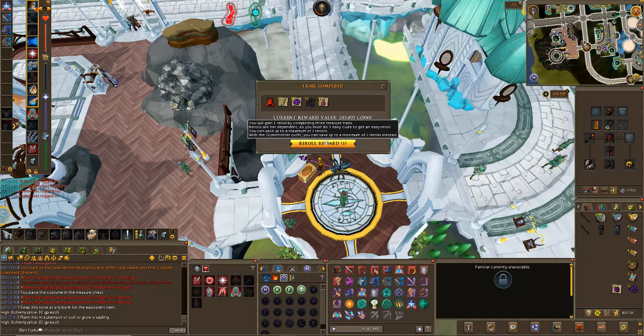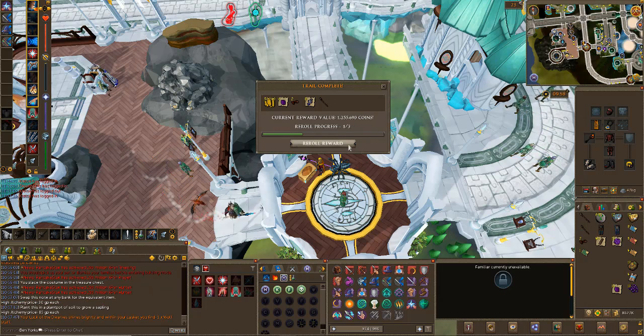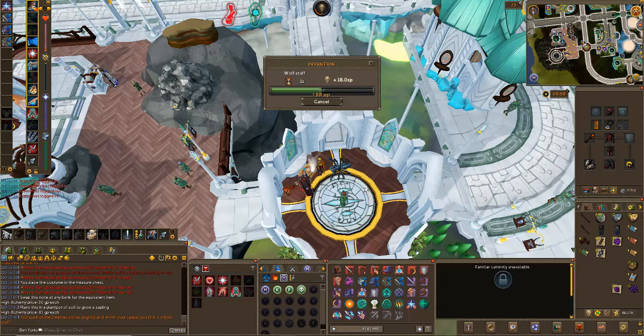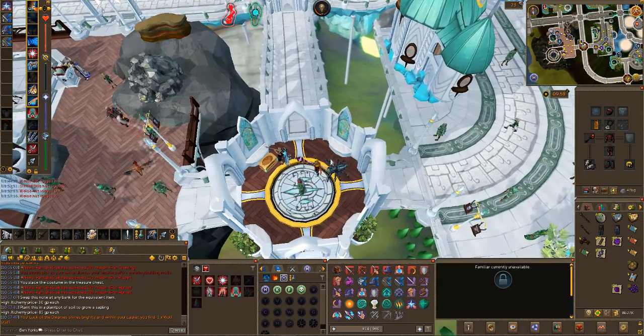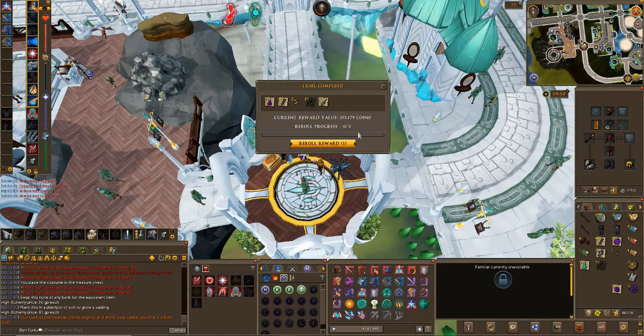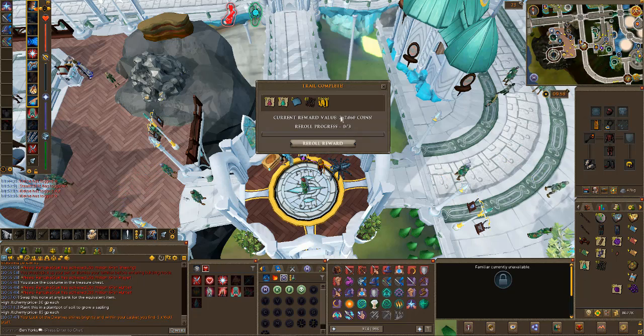200k - skip that. Come on, a die? No die there - that's a real shame. 1 mil - we've got another Wolf Staff. Great, so we can disassemble one. 200k - we'll skip. 300k - re-roll 100%, get us a die. No die. 200k - come on, something please. Something really good. I just want one thing to pop and be like a global, just one global thing would make my day. An Armadyl body - come on man.